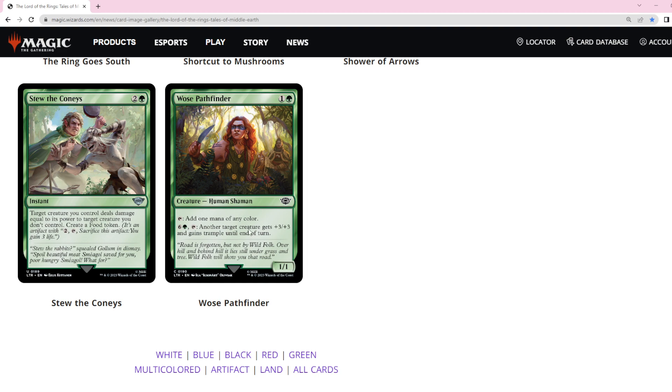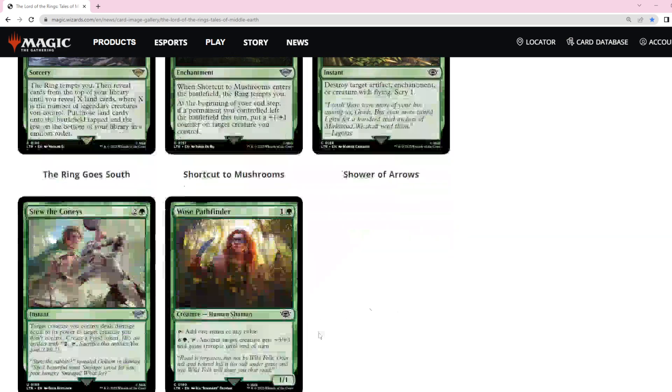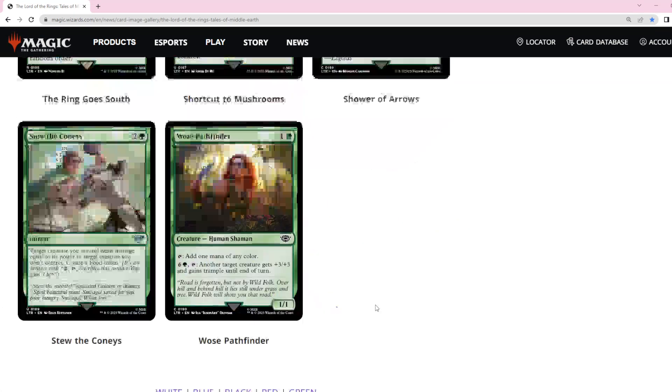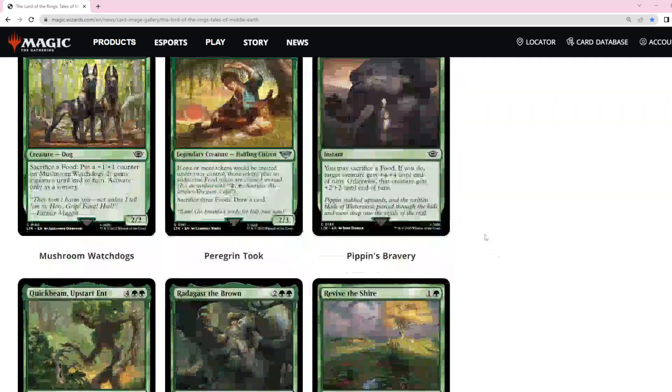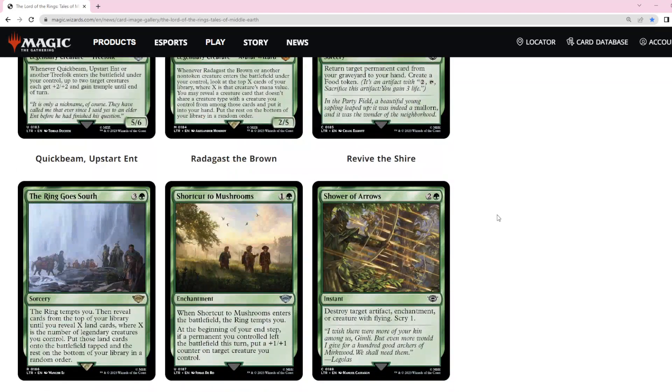Woe's Pathfinder is another typical elf card, but at two mana with only one toughness you don't want to play these kinds of cards — you're already so weak to wraths.